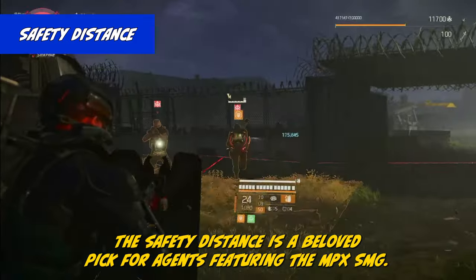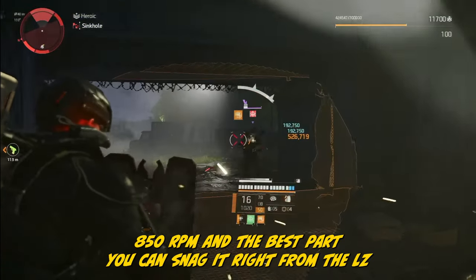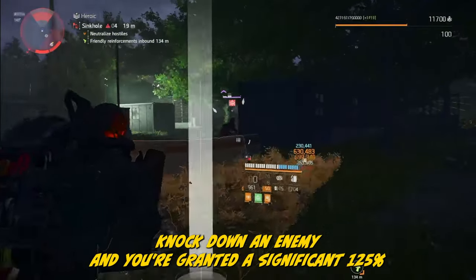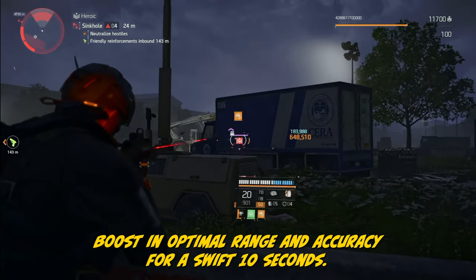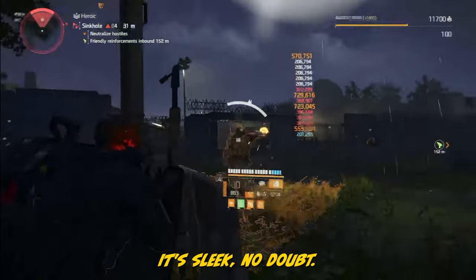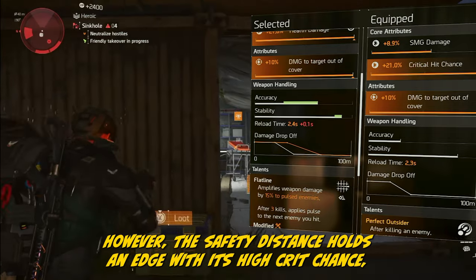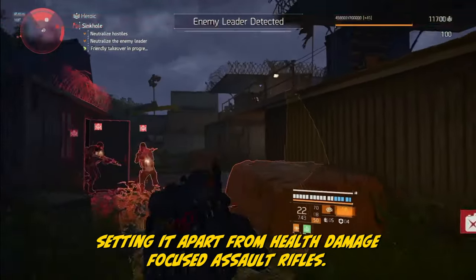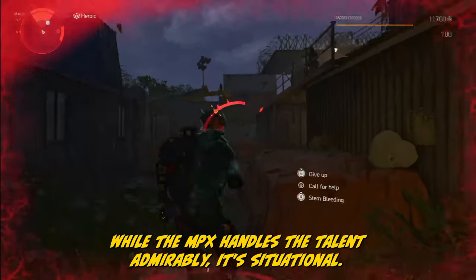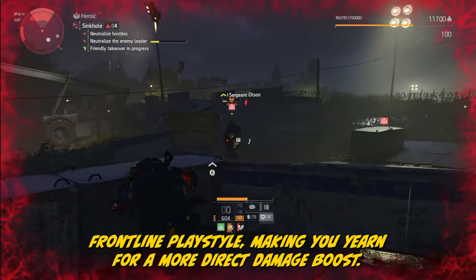The Safety Distance is a beloved pick for agents, featuring the MPX SMG — a well-rounded weapon with full mod options, decent damage, and a speedy 850 RPM, snag-able right from the LZ. The star talent, Perfect Outsider: knock down an enemy and you're granted a 125% boost in optimal range and accuracy for 10 seconds — suddenly the MPX turns into a disguised assault rifle. Yet a question arises: why not opt for an assault rifle with a potent damage talent instead? However, the Safety Distance holds an edge with its high crit chance, setting it apart from health damage-focused assault rifles. Its perks can be situational and may not align with an aggressive frontline playstyle.